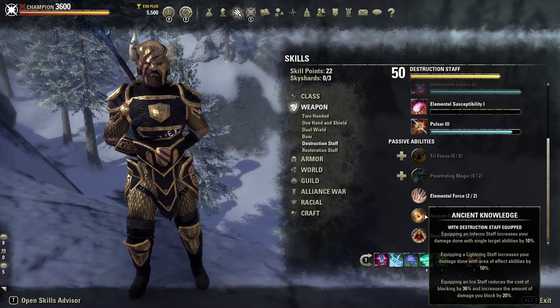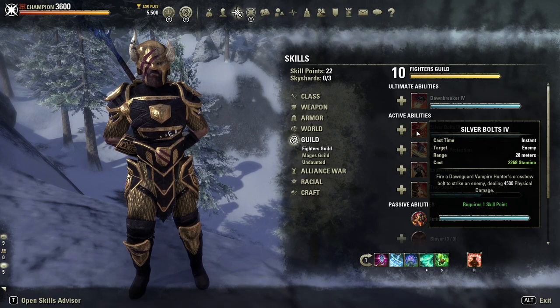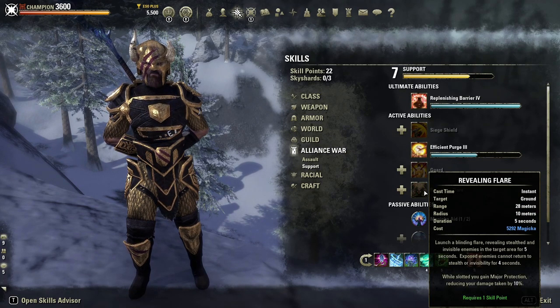We only use stamina for blocking and for roll dodging, and we don't dodge roll that often, so basically stamina is only used for blocking in this build. We don't want to use magicka for blocking because we will not be able to sustain doing so. Ancient Knowledge: equipping an Ice Staff reduces the cost of blocking by 36% and increases the amount of damage you block by 20% — this is what makes the Ice Staff a tank weapon and one of the reasons we're able to run a double Frost Staff build. Destruction Expert gives us magicka back when you absorb damage using a Destruction Staff damage shield — when we put down Blockade we get that damage shield, and if we get hit while it's there we'll get magicka back.